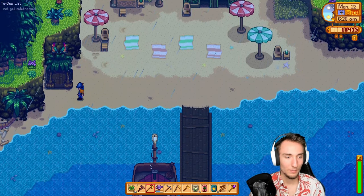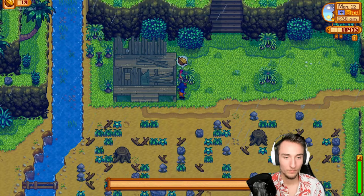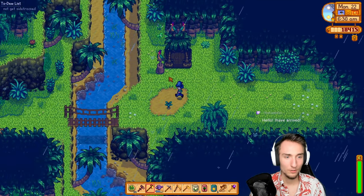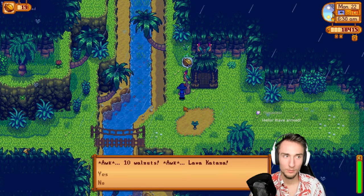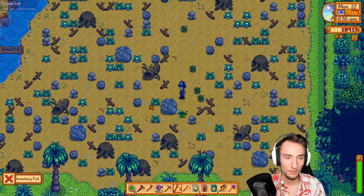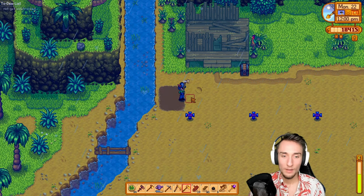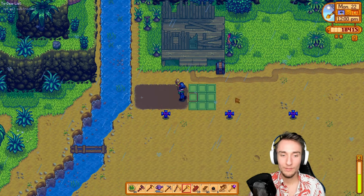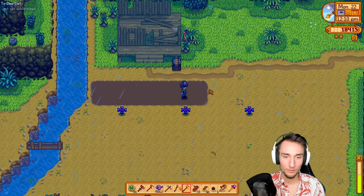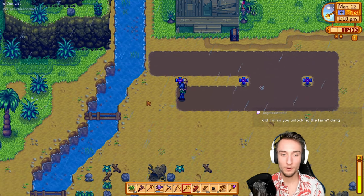Ginger Island farm can be accessed now with the Parrot Express. Combat level from 20 golden walnuts. Lava Katana from 10 walnuts, but I've got the dwarf hammer here. Should have brought some mega bombs but it shouldn't take long to clear some space here. I have the steel pickaxe and the gold axe, so I can at least destroy everything here. This time, as opposed to what I've been doing in the All of Sanity, I'm going to try to organize my crops a little bit — keep the ones that don't regrow together, and have the regrowing crops more organized. All I did for unlocking the farm was get the Parrot Express, which was from harvesting the sweet gem berry.